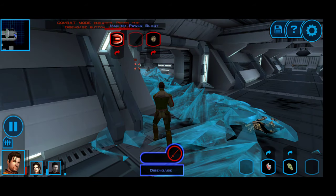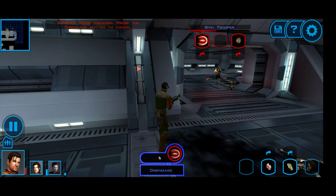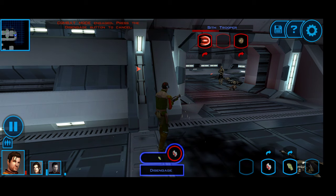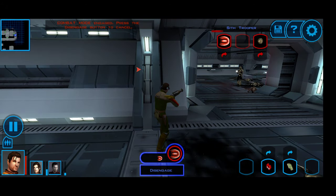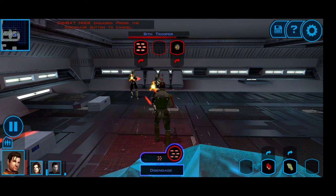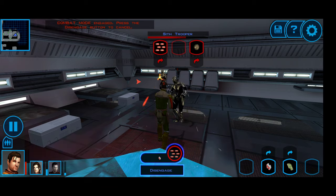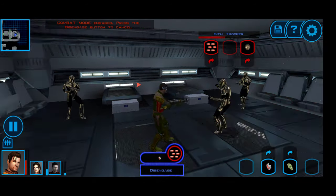Now I'm out of force powers, so it's going to be a matter of taking out the rest of these guys by myself. Hopefully I can get a med pack in — let's do a life support pack and some shields. Maybe Master Rapid Shot will be a little bit better. I'll use the special advanced med packs.